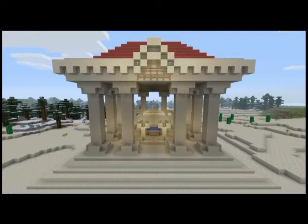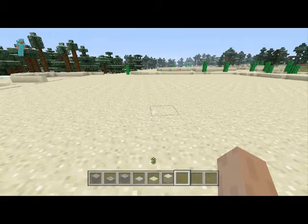Hey everybody, it's FlameBretna here. Today I'm going to be showing you a tutorial on how to build a Roman structure — a little well in the middle kind of thing — just big pillars and a little bit of accent around it so it looks nice. It's just a small one. Let's get underway here.